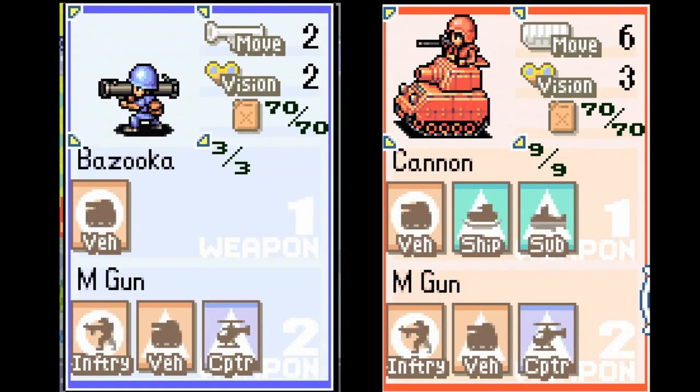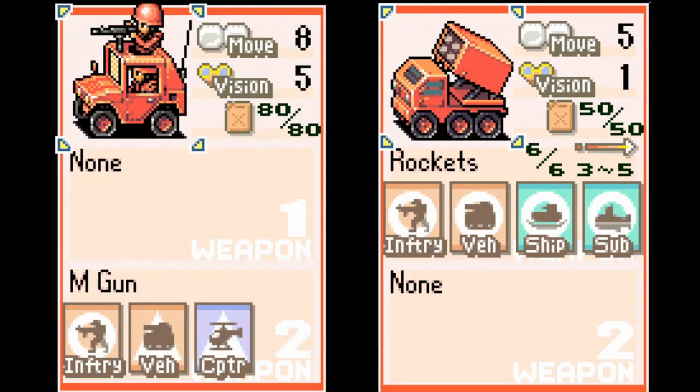In general, mech and tread units have fewer movement points but are best at crossing different terrains, while tires have more movement points but take heavy off-road penalties.